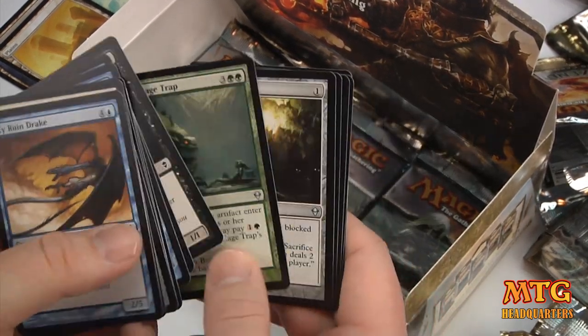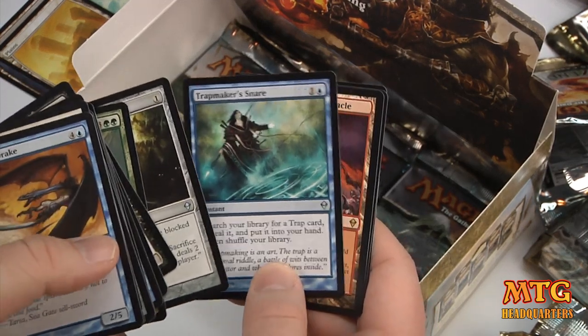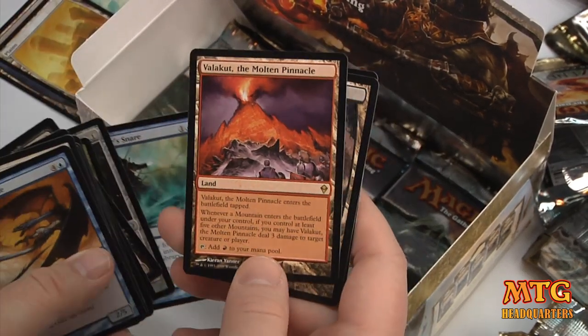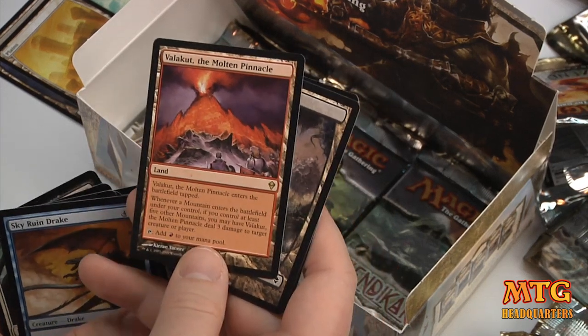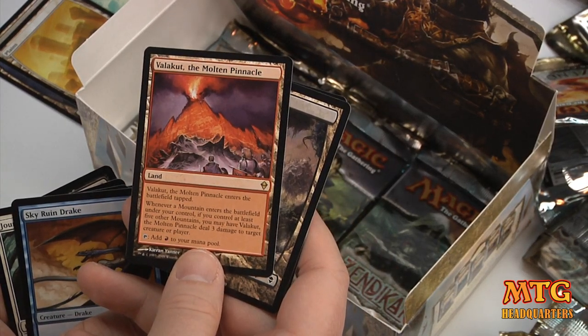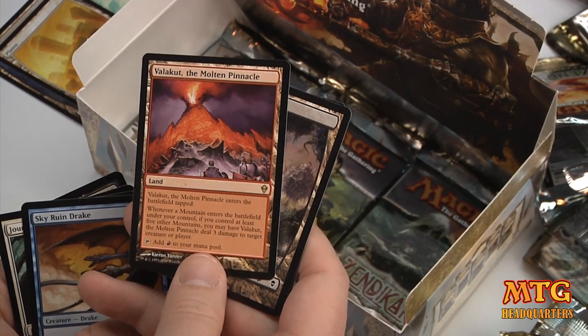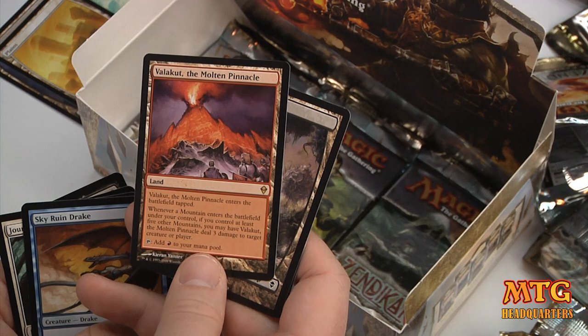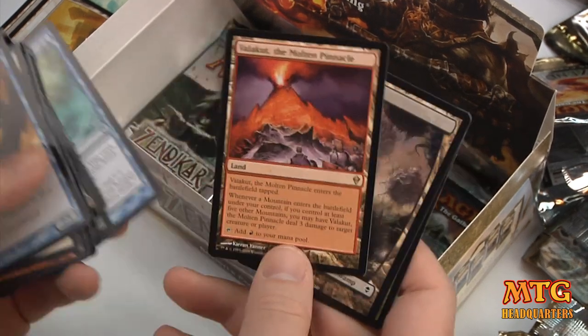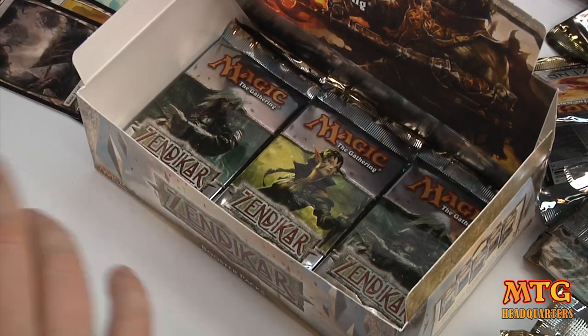Baloth Cage Trap. Blazing Torch. Trapmaker's Snare — I was hoping it was a fetch. Valakut, the Molten Pinnacle enters tapped. Whenever a Mountain enters the battlefield under your control, if you control at least 5 other Mountains, you may have Valakut deal 3 damage to target creature or player. That's probably not a bad card. People probably play that in EDH, right?